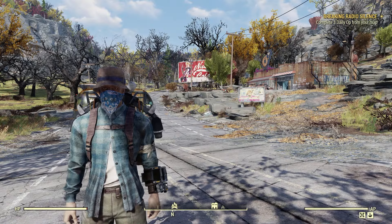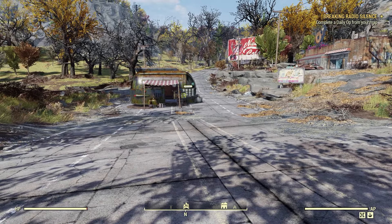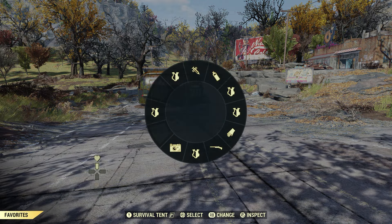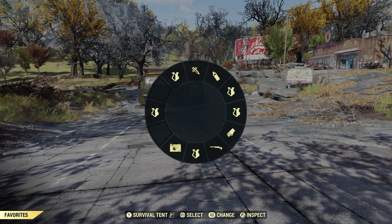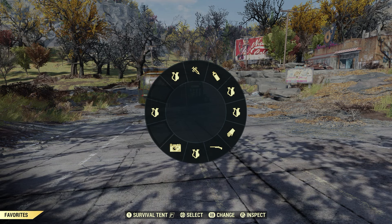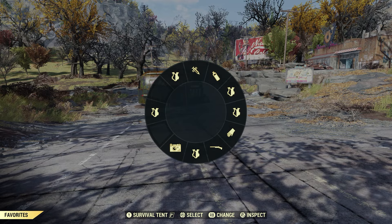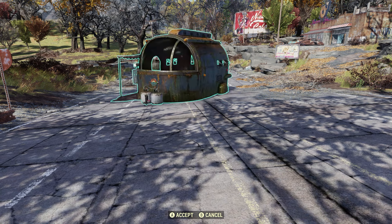Once you unlock it, basically all you have to do is go to a spot. For me, I am on the Xbox Series X, so in order to bring up my Favorites wheel, I hit the up arrow on the controller. You see at the bottom of the screen — Survival Tent — whatever button that is for you, you select that, and it will bring up the Survival Tent, the one that you have active.